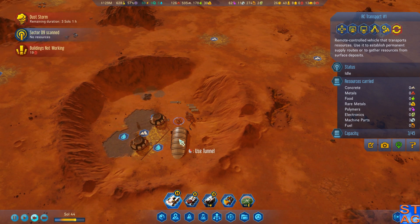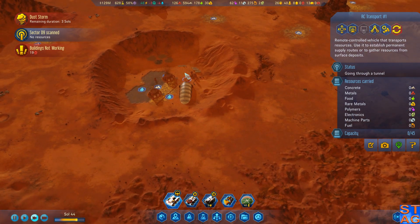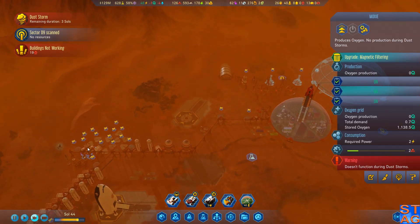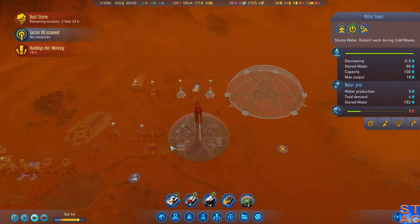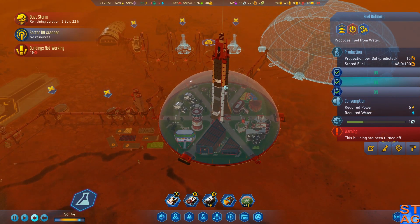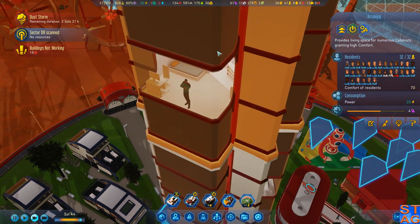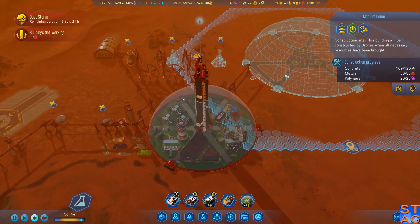Sector scanned - no resources there. We should unload those resources because we're going to need them in the future. Let's automate that. We only have a deficit of one oxygen right now, which is being spread out pretty evenly. I'm going to turn both fuel producers off for a bit because we have plenty of fuel being produced - that's going to reduce the water draw.